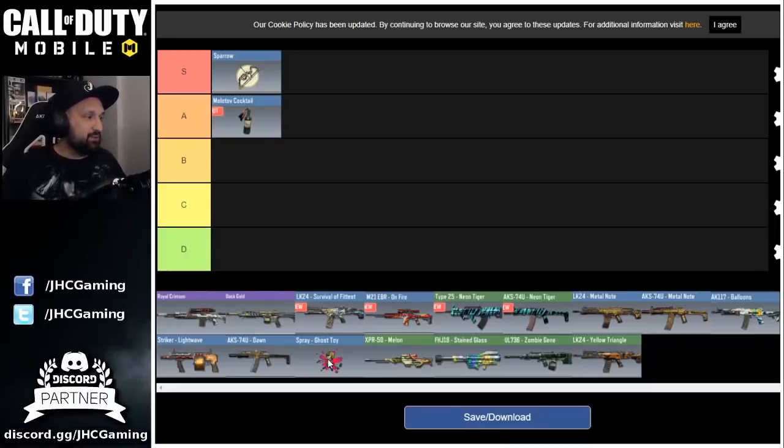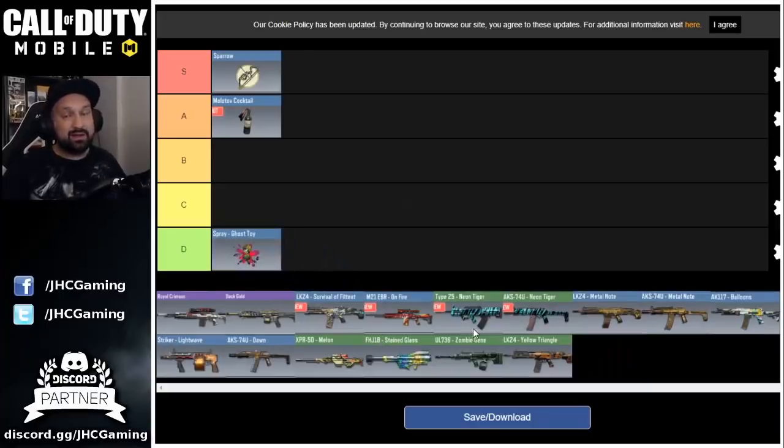Then before the weapon skins, we'll go with the only odd item here — it's a spray, the Ghost Spray. I'll rank this at the complete bottom of the list. Who is using sprays anyway? Spray is the most useless thing in the game, nobody uses that. Maybe at the start because you're bored, but you might as well emote instead. Don't waste your credits on that — unless you have everything already, it's a total waste.